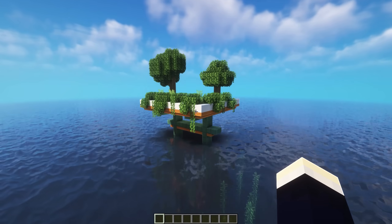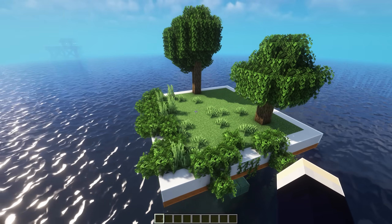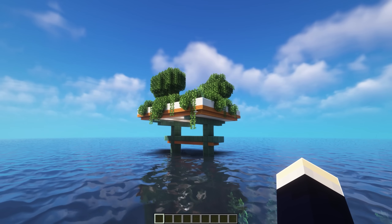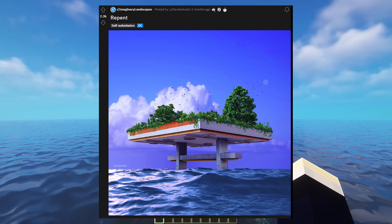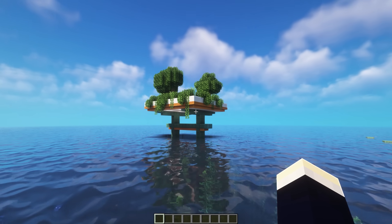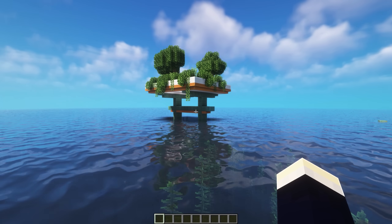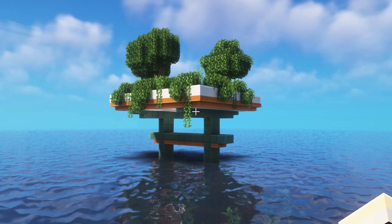Next up, we have this build which is an ocean garden. I just created this build using some reference — a pretty cool picture I found on Reddit. It's meant to be like a petrol station roof kind of thing, as if the whole area has flooded. I don't really know what it's meant to mean, but it looks pretty cool.